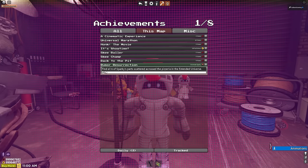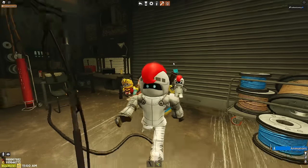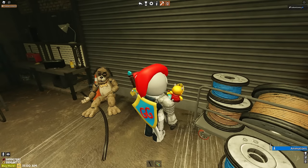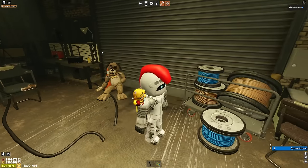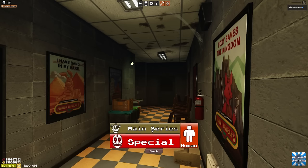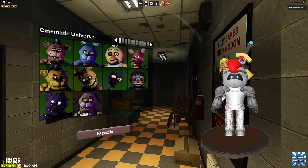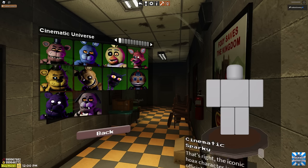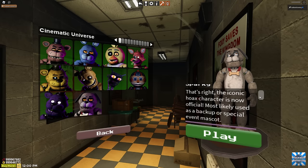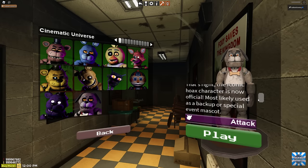It is called Rumor Resurrection - find all six Sparky parts scattered across the pizzeria. It's kind of interesting: as you get the parts, he'll slowly start to assemble in here. So if you only have the head, you'll only see the head over here in the corner - it's very creepy. To find Sparky in the menu, he is in the main series section under the cinematic universe, right at the end next to Shadow Freddy - cinematic Sparky. The iconic hoax character is now official, most likely used as a backup or a special event mascot.